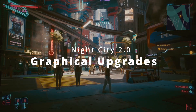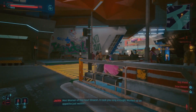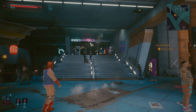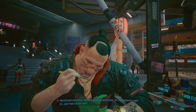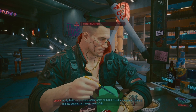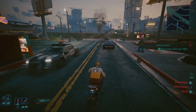One of the first things to note about Patch 2.0 is the remarkable improvement in the game's overall performance and graphical quality. The technical issues that plagued the initial release have largely been addressed, and Cyberpunk 2077 now runs smoother and looks better than ever before. The game has come a long way in terms of optimization, making Night City feel like a more immersive and polished environment.